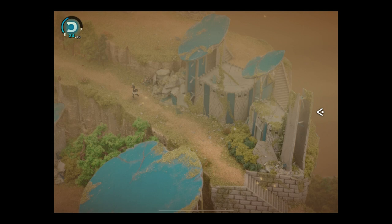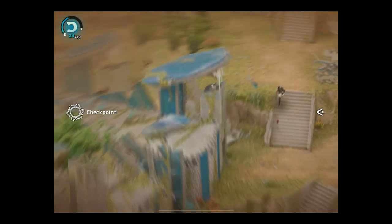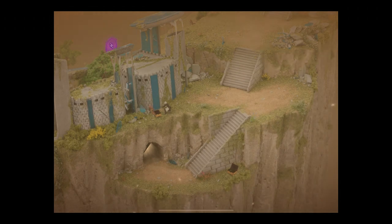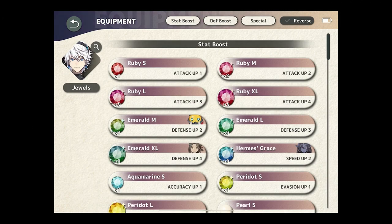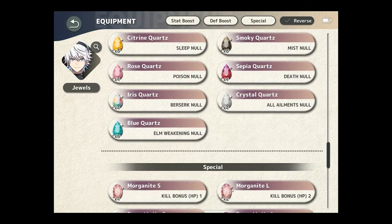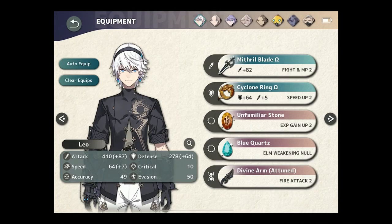I can't just click back there — I have to get to the rope. A little hard to see in the sandstorm. What do you have for me? Blue quartz. I think that's everything from this area — there's like eight treasure chests. Now the question is, what does blue quartz do? Elemental weakening? Yes. That is probably important, so let's do that.